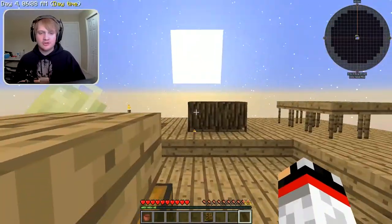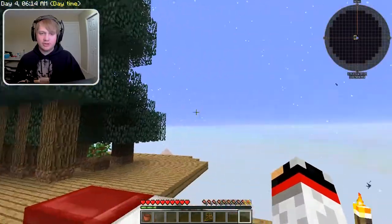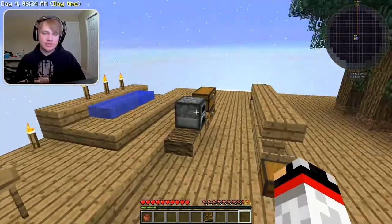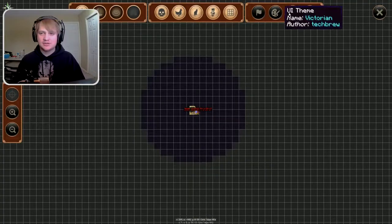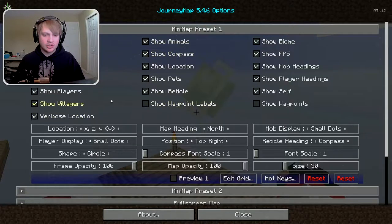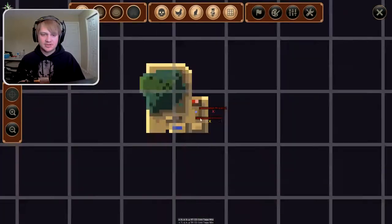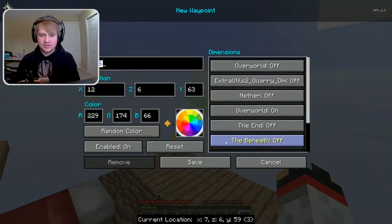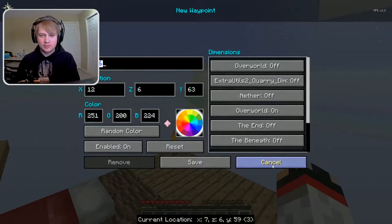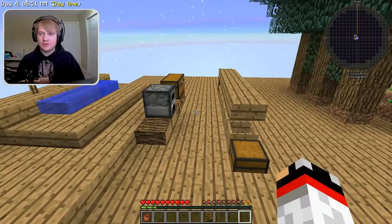One more thing I want to show you guys. If you did fall off, you'll notice a bunch of markers on your map that tell you where you died. Just press M to bring up your map settings. Go into options, waypoints, create death points — and turn death points off. We're also going to go into minimap presets, show waypoint labels — turn that off, and turn off show waypoints. That makes it much cleaner.